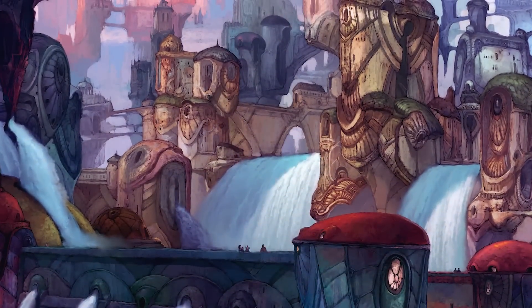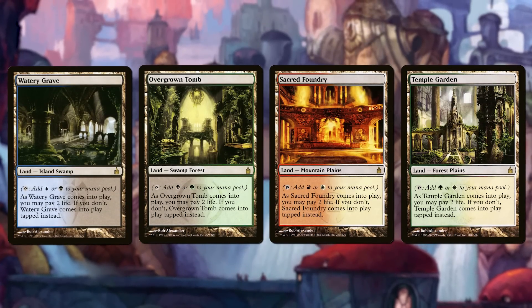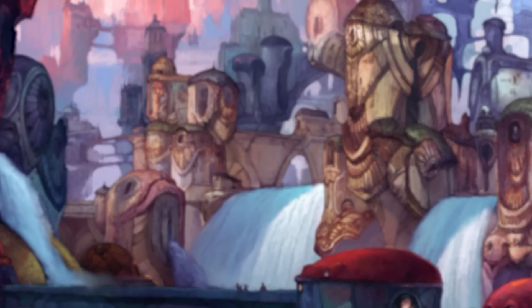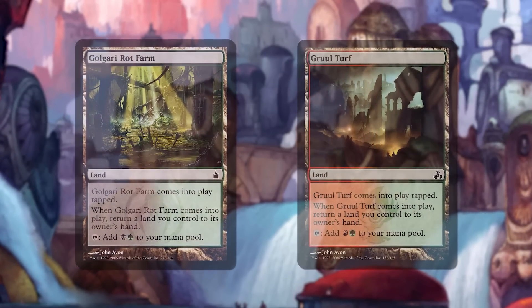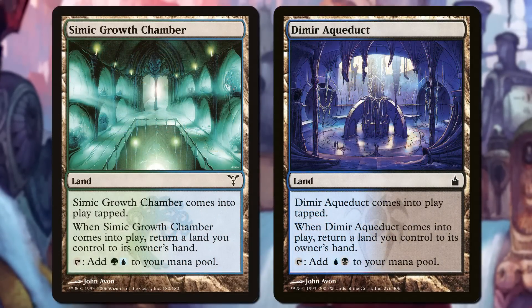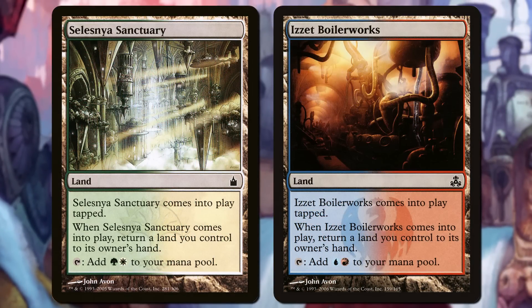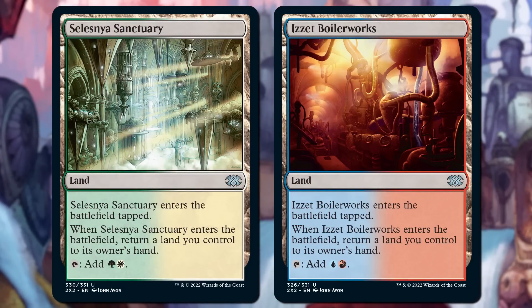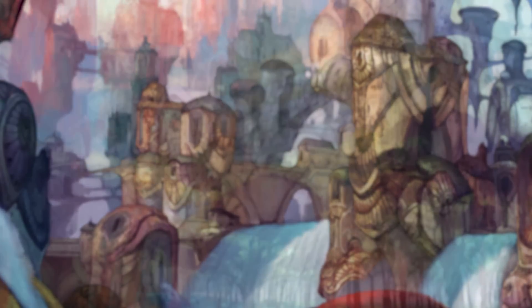And while all the hullabaloo was about the rare shocklands — and rightfully so — there was another cycle lurking just under the surface, which had very little traction initially and went on to be an all-time great: the 10 Ravnica Bouncelands. These were originally printed at common in Ravnica: City of Guilds, and all of them are back in Double Masters 2022 as uncommons this time. They also have spiffy new versions to boot. I'll show those off a little bit later. But first, a bit of history.